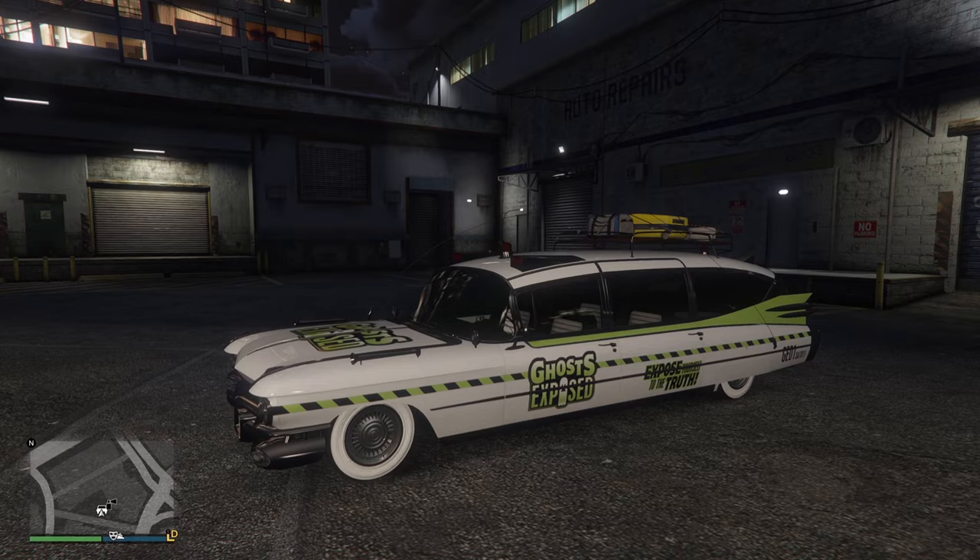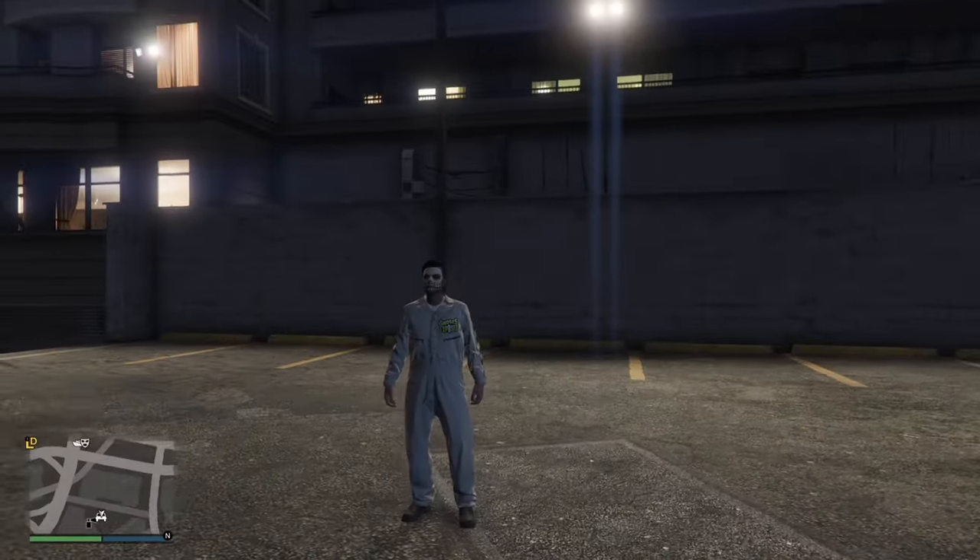This is the Albany Brigham with the Ghost Exposed livery. And this is the Ghost Exposed outfit.